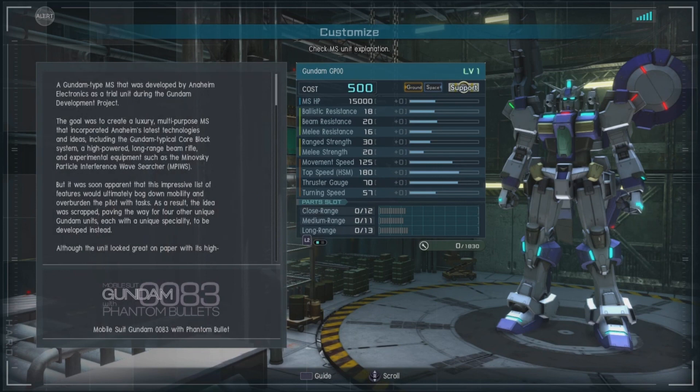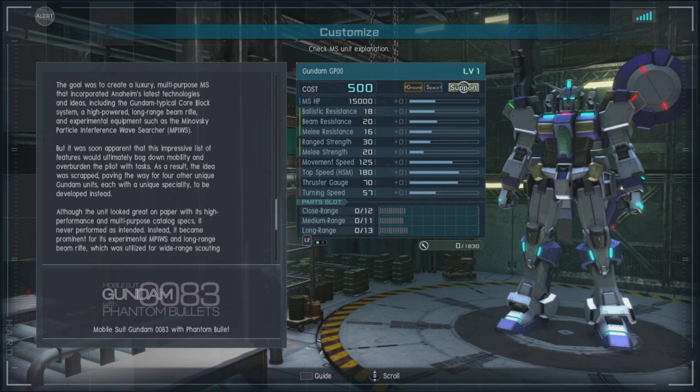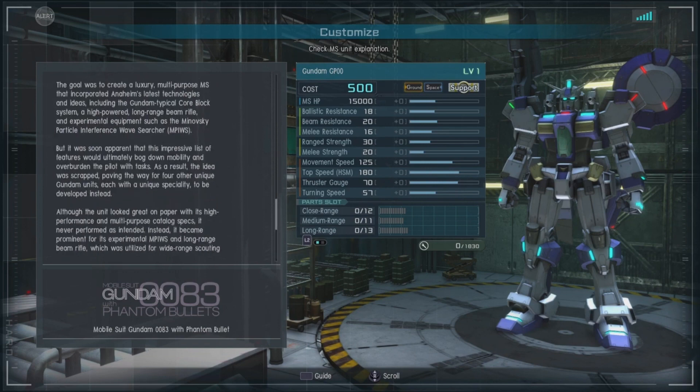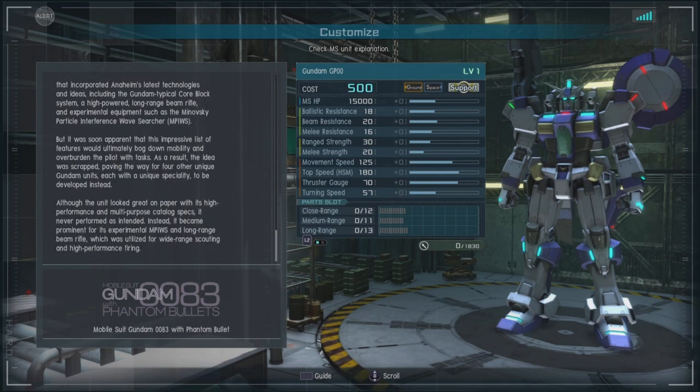This is from Mobile Suit Gundam 0083 with Phantom Bullets. I'm about to look that up — never heard of it. It was developed by Anaheim, of course, as a trial unit. High performance, multi-purpose catalog specs — but it never performed as intended. Known for its experimental long-range beam rifle, which is the highlight from what I'm seeing.